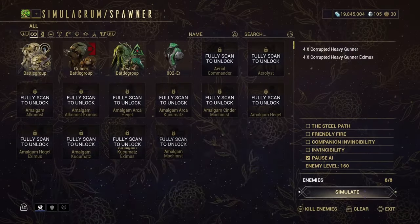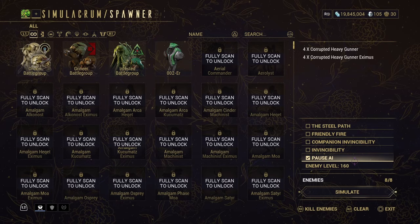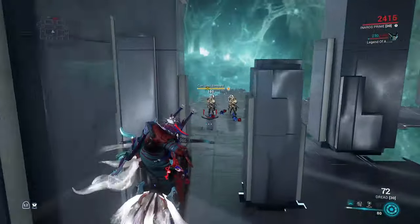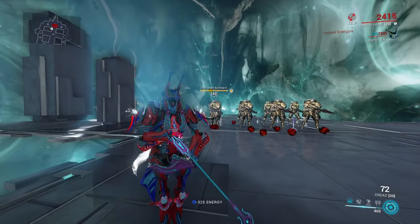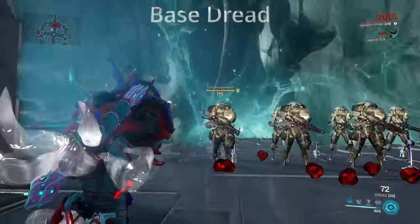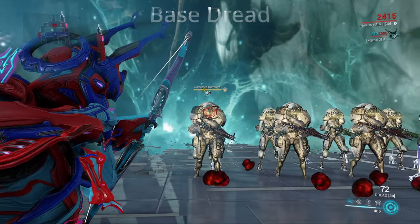Now once again we are going to be testing this out against some level 160 corrupted heavy gunners as well as corrupted bombards, and then we're going to go ahead and switch to Eximus units. As you can see with a full build on it, the base Dread actually does some pretty decent work — I'll let you guys be the judge of it.